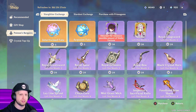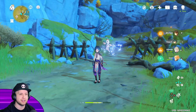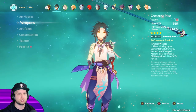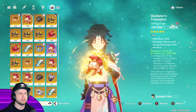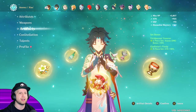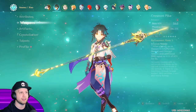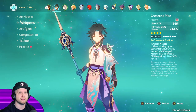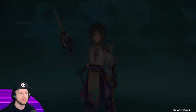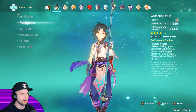There's a spear in the Starglitter shop whose secondary stat is crit damage. Since I'm not using a crit rate spear and not using a crit rate circlet, and I still have over 50% crit rate, I could be rocking a full crit damage spear — which would probably push his crit damage over 200%, which is pretty insane.